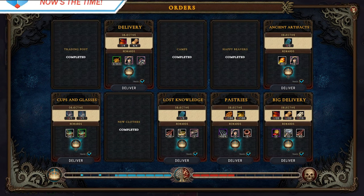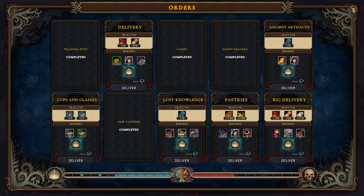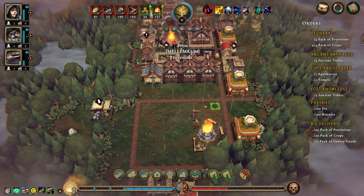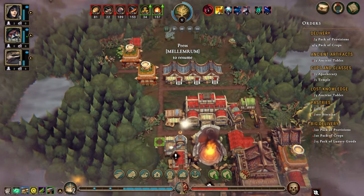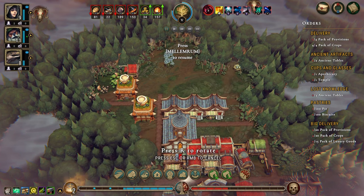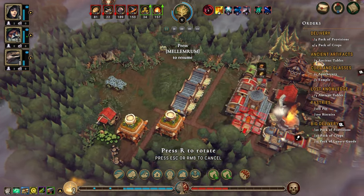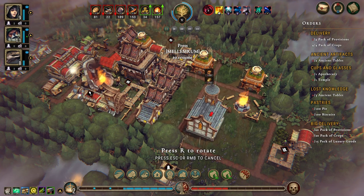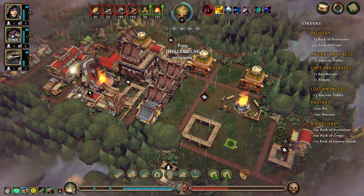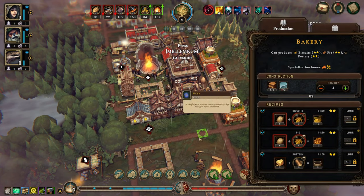Happy beavers done - let's deliver that. That gives us some more amber. We do need incense for our temple, which is huge. It'll fit in down here. I kind of want the bakery to be a priority.